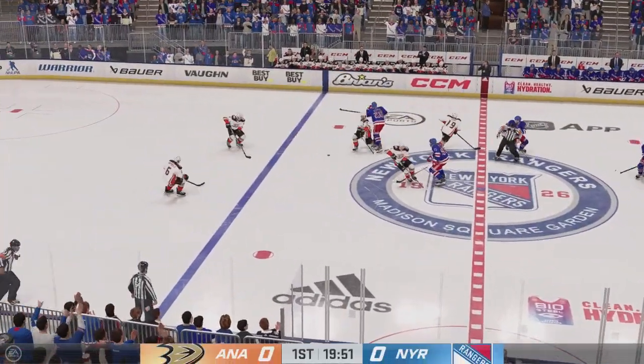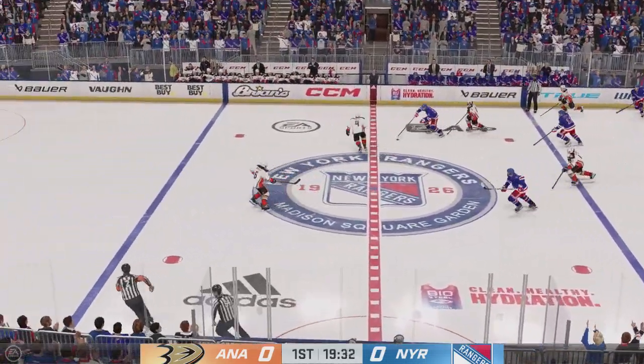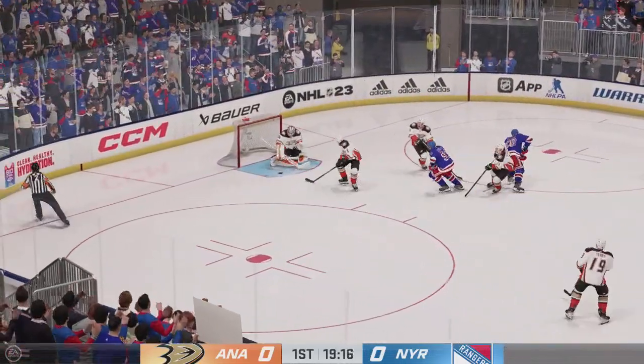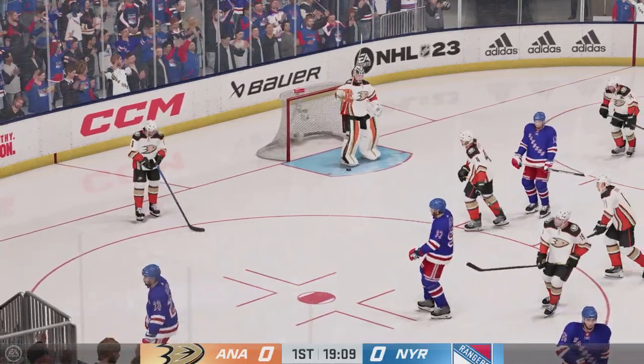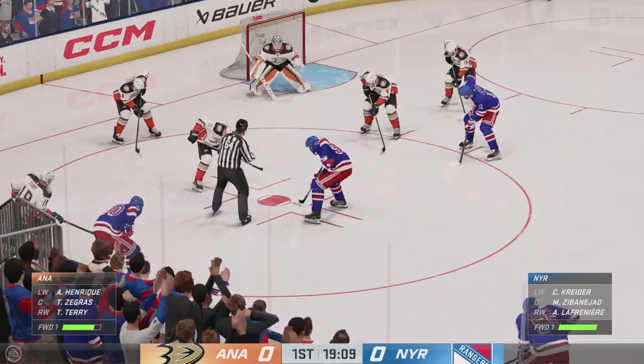The Rangers start with possession as we are now underway. New York's got the puck, stays with it, takes a shot. Denies him on the play. Gibson's gonna cover it up and get a whistle. Even with the traffic starting to close in, he had to grab that when he did. James Cebulski, Ray Ferraro with you here in the early going of this period.